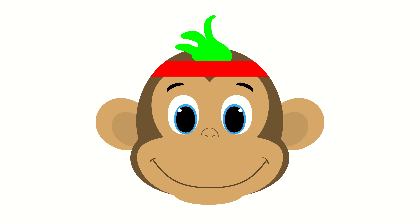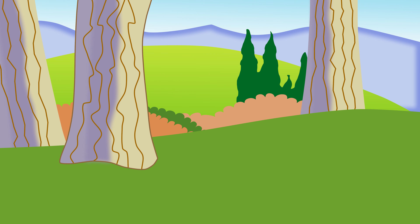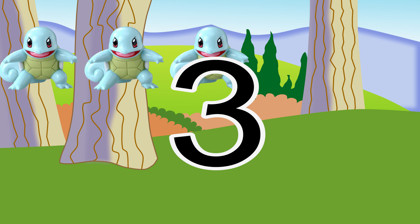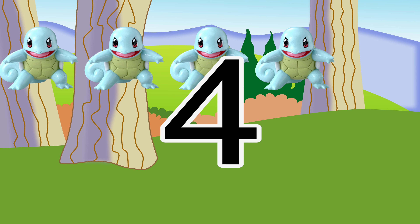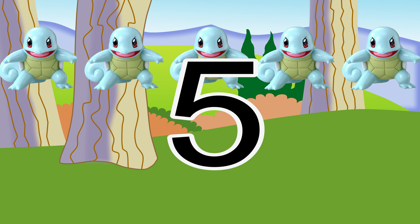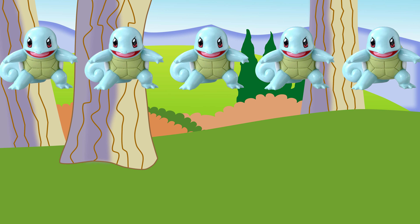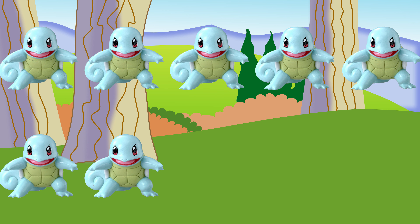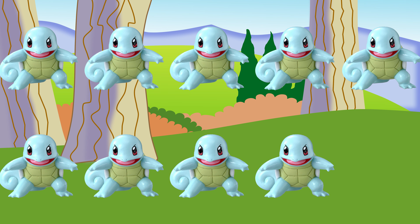Squirtle, count to ten. There is one Squirtle, there are two Squirtles, there are three Squirtles, there are four Squirtles, there are five Squirtles, there are six Squirtles, there are seven Squirtles, there are eight Squirtles, there are nine Squirtles, there are ten Squirtles.